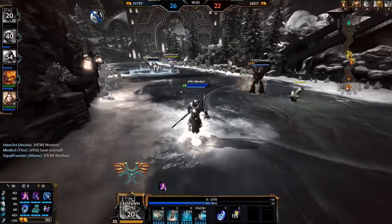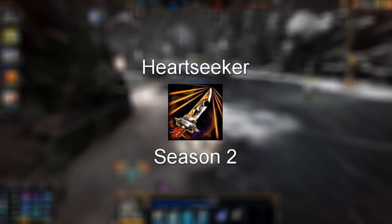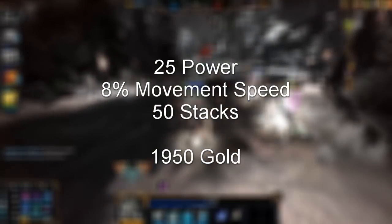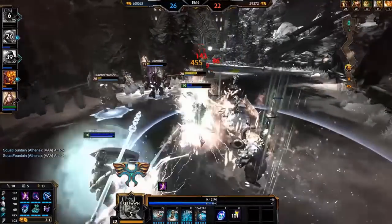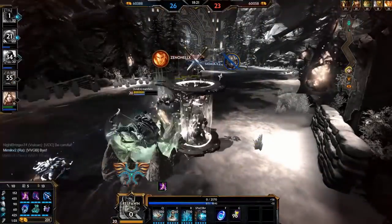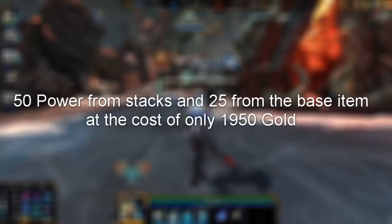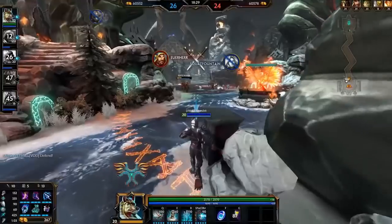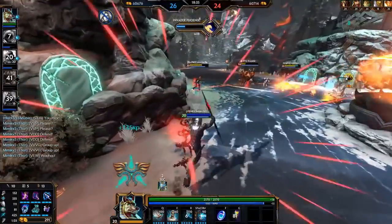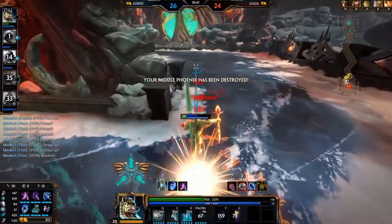Speaking of stacking items that ruined the hunter role — ever felt like you wanted to build Doom Orb on a hunter? Well, you could back in Season 2. Heartseeker was the physical equivalent of Doom Orb back then. You got some base power, some movement speed, and it stacked up from minions and god kills. But what made it insanely powerful, especially on hunters, was the cheap price tag of only 1950 gold — one of the cheapest tier 3 items in the game — allowing hunters to end up with 75 power at full stacks and some movement speed super early. With 100% scaling on hunter auto attacks, this added 70 extra damage on each auto for such a cheap price, making it one of the most OP items for hunters we've ever seen.